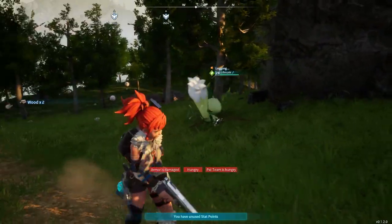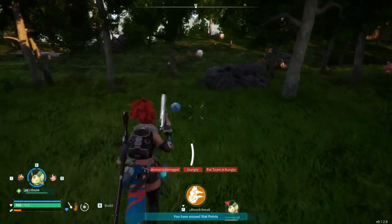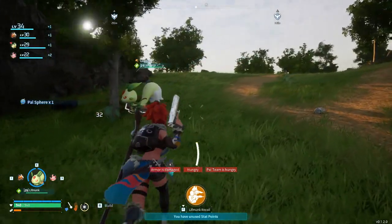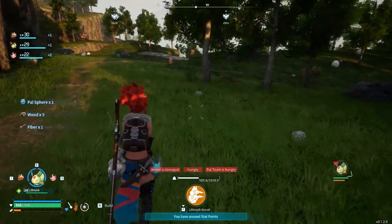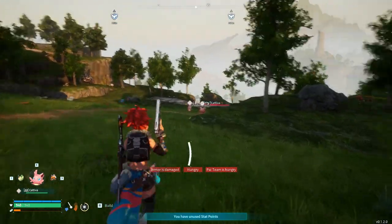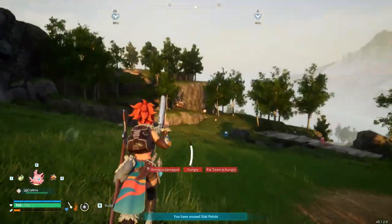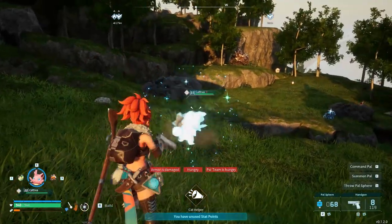It'll just keep doing that as long as you're there. Say that I'm doing anything specific — building — always just try to have something out and about. One of my favorite ones to get early game, because you get it right here in the starter section, is the cat. It's a great way early game to mine out all of your stone and your Ore.